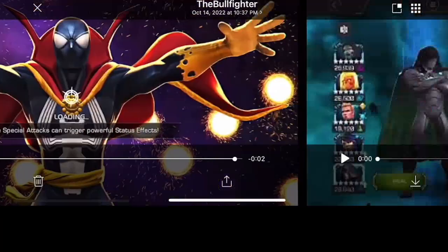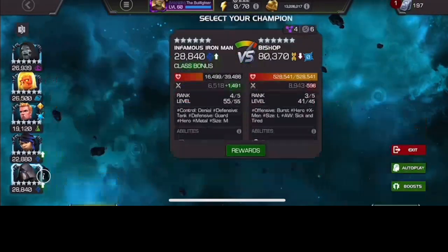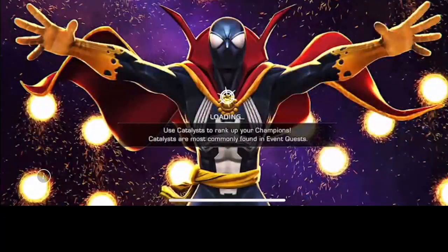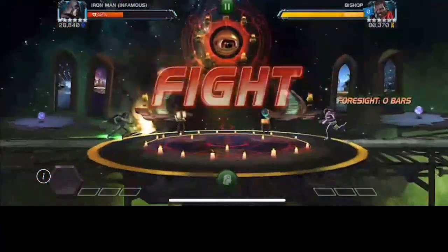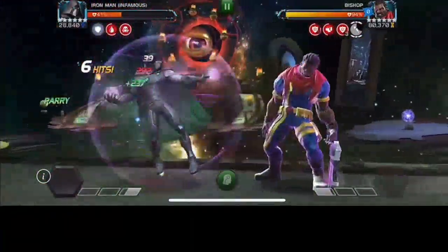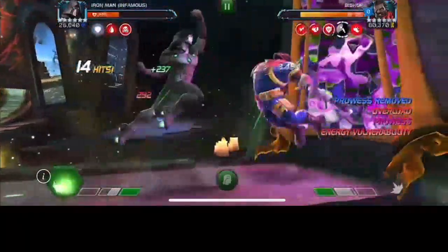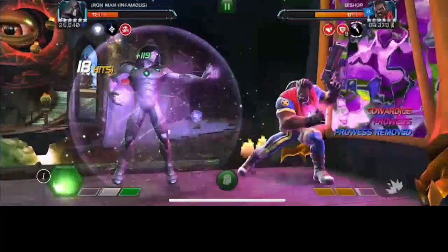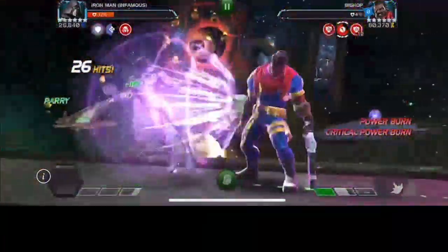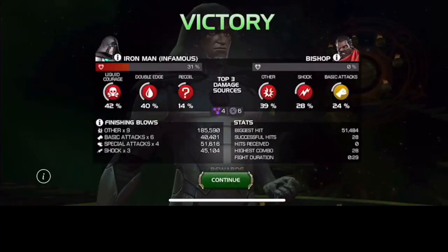It's not going to wow you in the same way those big yellow numbers do for other champions. But how many of us love to fight Bishop? Certainly not after his buff. This becomes one of the best reasons to use Iron Doom — the Bishop counter. His prowess is removed, energy vulnerability applied, he's got the shock, baits the heavy, builds up to that special two, doom slap into the special two, and power burns him. Bishop hasn't fired a special, and it was such a routine and smooth fight.